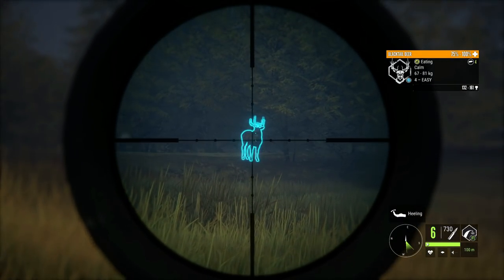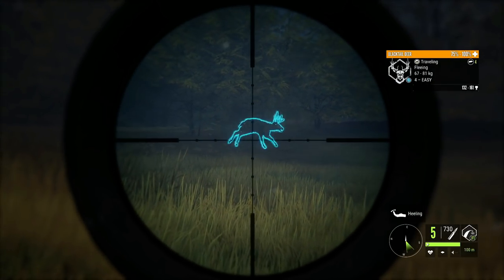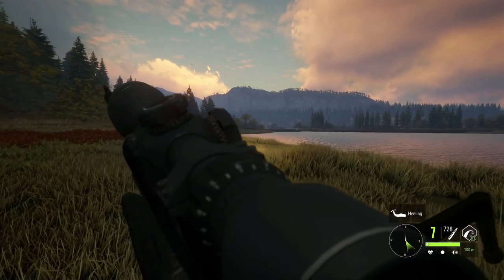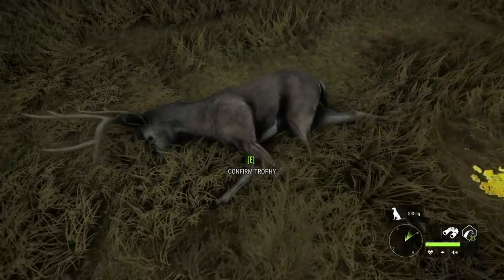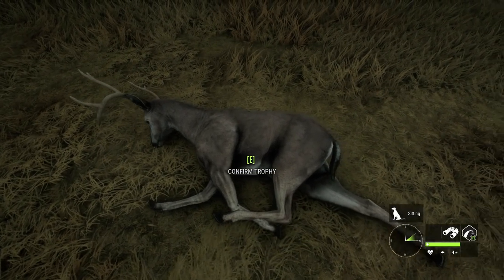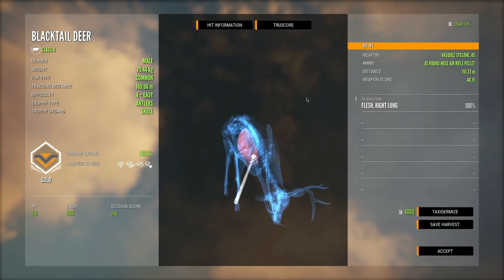Now this might be a little risky, but we're going to try a frontal shot at 150 meters on this blacktail and see how it does. We'll see if we can get into a lung — and it looks like it did get into a lung! Every time we do one of these episodes I become more impressed with whatever gun we're using. It did run quite a ways unfortunately, but that's one of the downsides to using the air rifle. Personally I feel like the positives greatly outweigh the negatives.